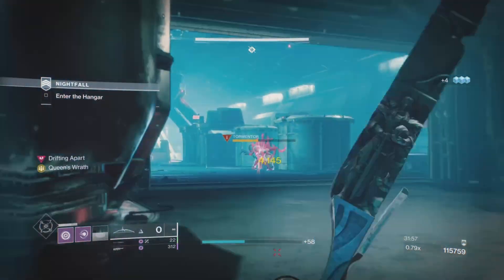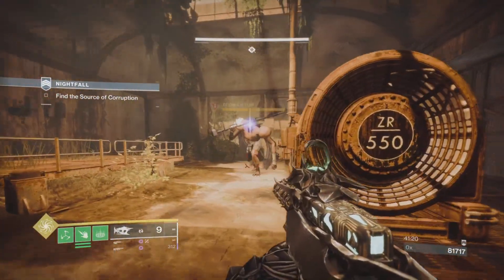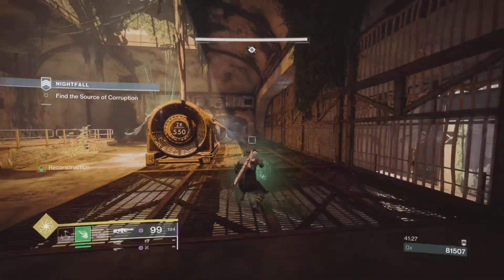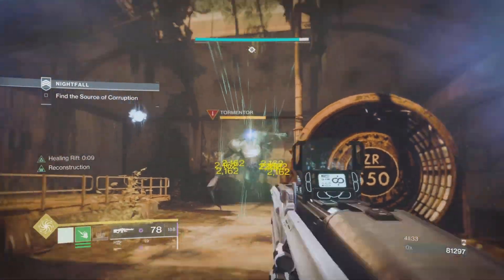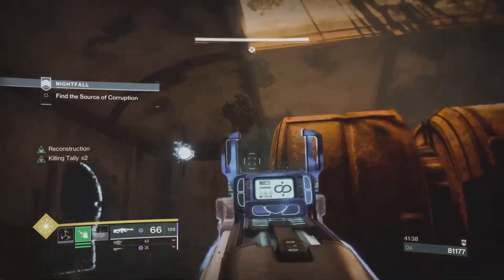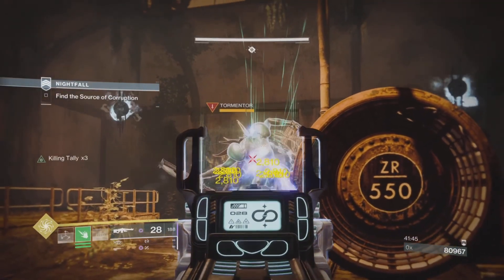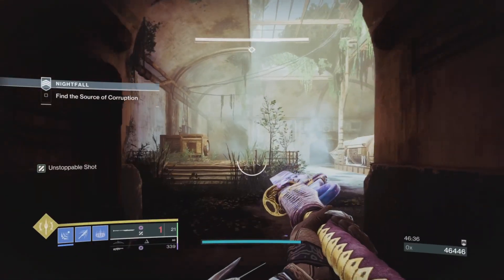As far as loadout goes, the better precision damage a weapon does, the more damage it'll do to a Tormentor, because the only real damage you get on them is from crit spots — the shoulder pads and the chest piece. Something like Arbalest linear does decent damage, but since the nerf it's not the best for everything else, so it may not be worth building around just for a Tormentor crit. Other things that help are abilities that lock Tormentors down.